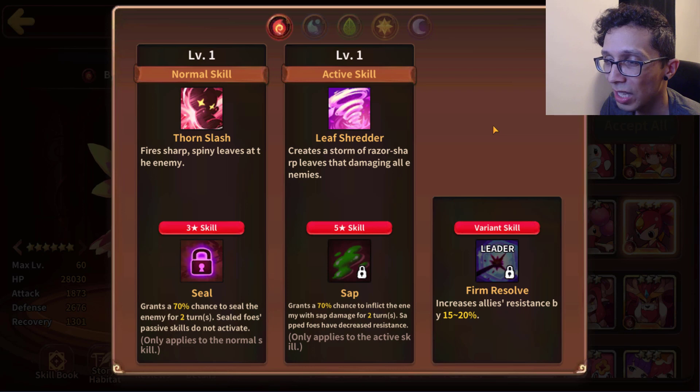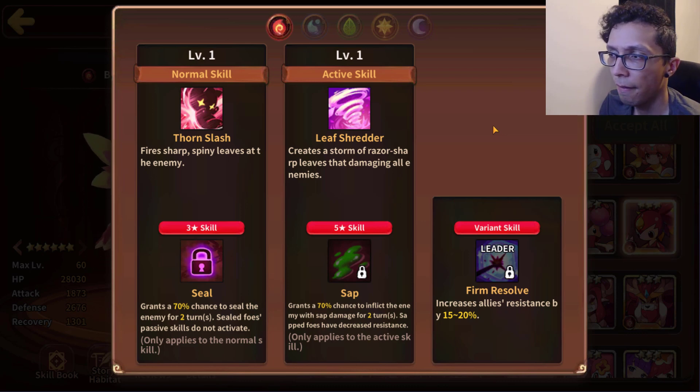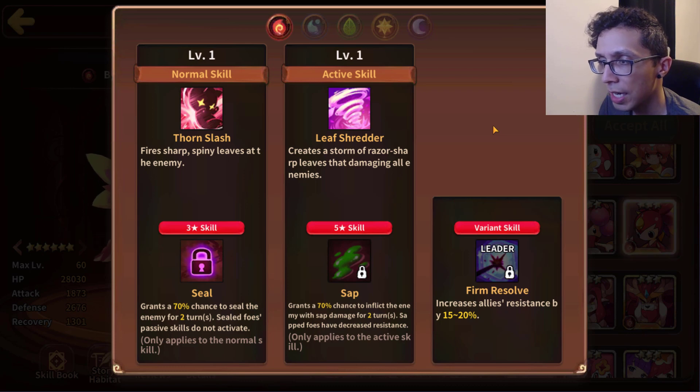It's a decent rate but it's still only one time sap, so that is a big yikes. Seedler is an AoE unit as well, so that could be beneficial depending on the type. The leader skill, aka variant skill, is Firm Resolve which boosts your unit's resistance by a certain amount. Could be useful early game but once you get anything else, just use that other leader skill — this one is pretty much useless. With Seal and Sap it's a weird champion kit because sap is great for golems, and Seal is arguably usable in PvP, but outside of that I don't think they synergize together too much.